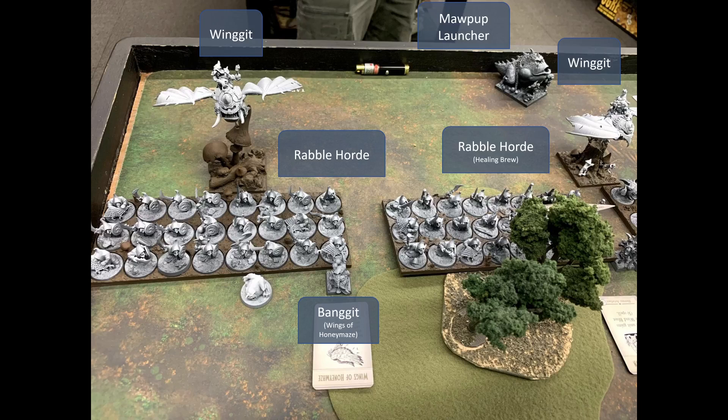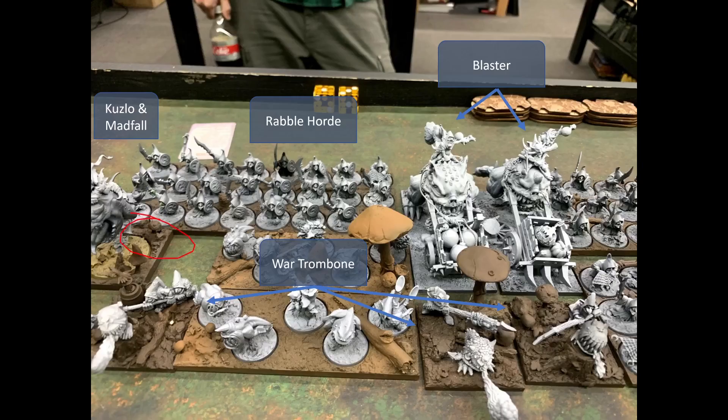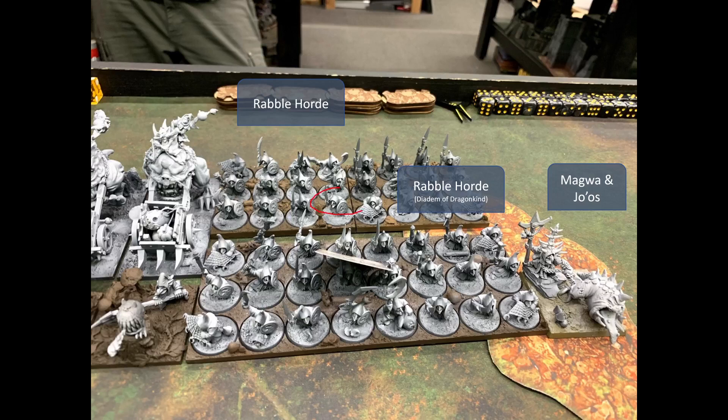Starting deployment from the top left, the goblins open with a Wingit and two Rabble hordes (one with Healing Brew), then the Banggit with Wings of Honey Maze and a Mop-Up Launcher, a second Wingit, the Zephyr Crown Whiz, the Boomstick Whiz, a Maw Beast regiment with the Crystal Pendant, the final Whiz with Hex and Inspiring Talisman, the second Maw Beast regiment (Mogwon's), Kuzlo and Madfall, the third Rabble horde, three War Trombones, two Blasters, and the fourth and fifth Rabble hordes — the front one with the Diadem of Dragonkind — along with Magwa and Juice.